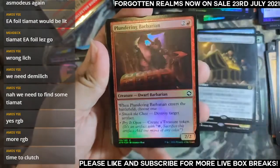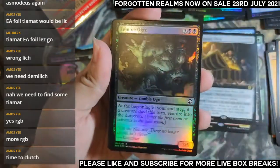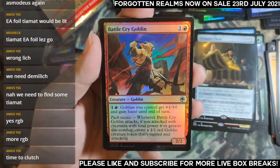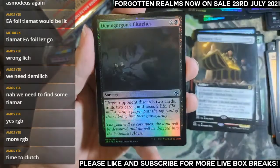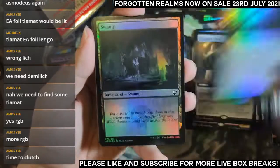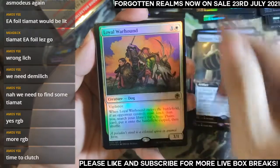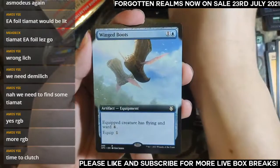Ranger's Longbow, Plundering Barbarian, Zombie Ogre, Soul Knife Spy, Battle Cry Goblin, Demogorgon's Clutches. Foil Swamp. Loyal Warhound. My rare slot — Winged Boots: gives a creature flying. Wow.